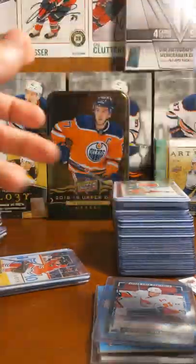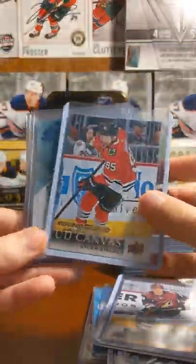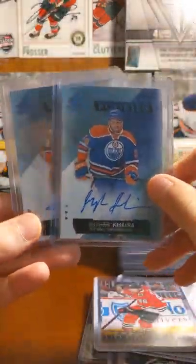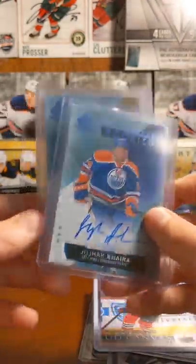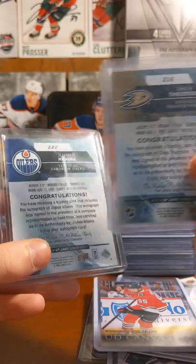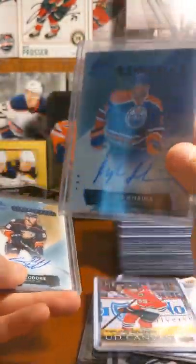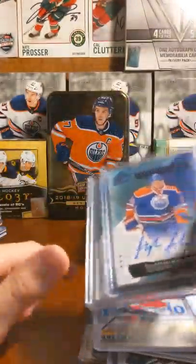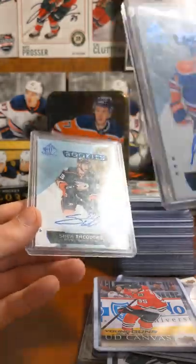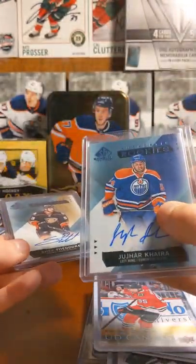Some Young Gun Canvases there. Dylan Strome. Some authentic rookies — Shea Theodore and Johar Kadri. I don't know how to pronounce those names, but you get these from Portfolios sometimes. Both of these are from Portfolio boxes. I only got one per case but pulled this just one box — I bought one box, got that, then bought a case and just got this.